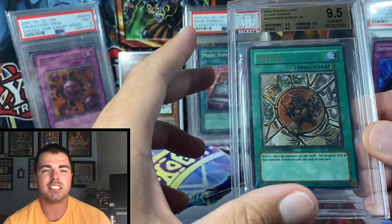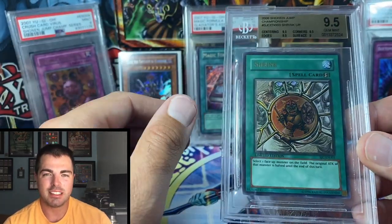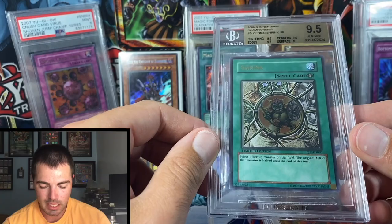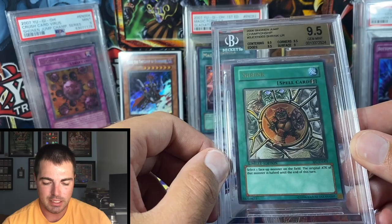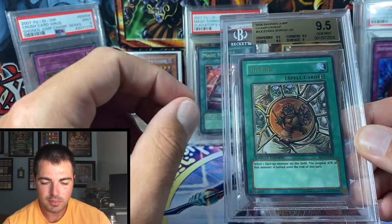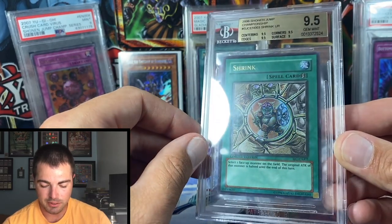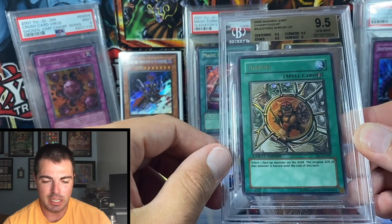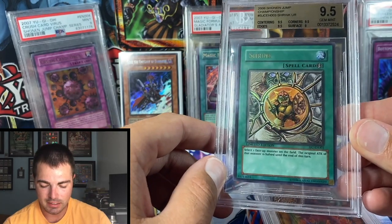Last but not least, number 1 on my list: Shrink SHANA Jump Championship. What makes this number one is there are under 40 in the world, no PSA 10s, and only one BGS 9.5 — and that is the one in my hands. I just happened to be in the right place at the right time. The guy had it raw, and this is the most I've ever spent on one card cash-wise. I have the only gem mint copy of Shrink in the world. It's notoriously off-centered, and this one was just so well-centered.